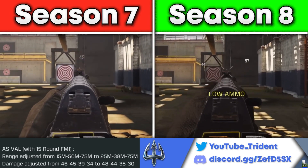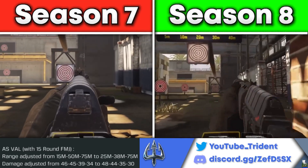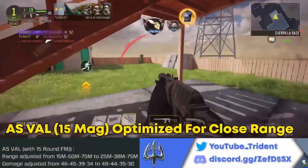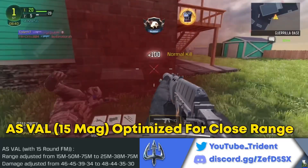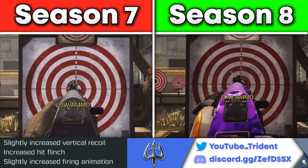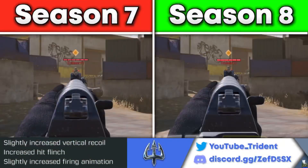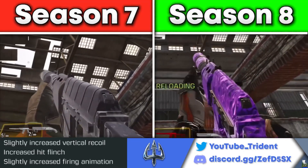Beyond 25 meters, this attachment is going to be nerfed. The mid-range drops off pretty fast — it used to reach up to 50 meters, now it's only up to 38 meters, and the damage beyond that got nerfed as well. So the AS Val with this attachment is better at close range but worse at mid and long range. Because of the close range buff, they also nerfed the vertical recoil slightly, making it harder to control, and they nerfed the hit flinch — so you'll have increased hit flinch when shot with this weapon.